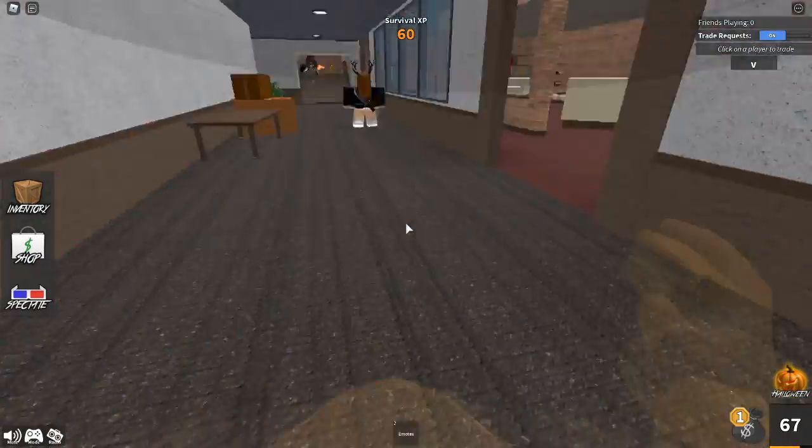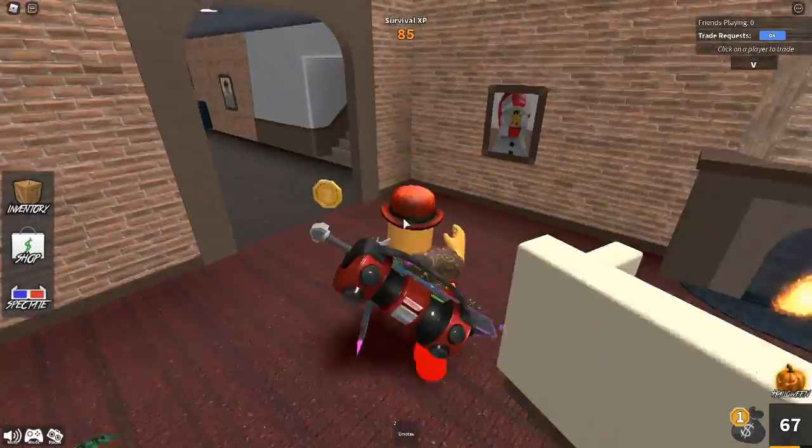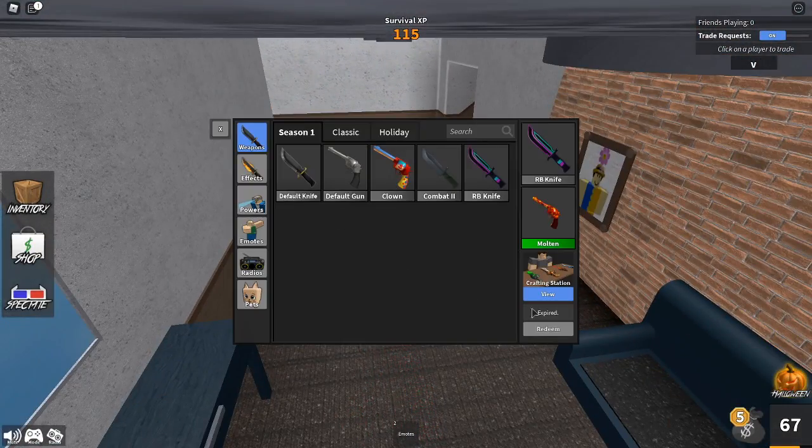The next code is 'coral', just like that. This one says expired for me, but try it out for yourself. This game is very weird because some codes work for some people and not others — it's just all over the place. Make sure you give it a try and see if it works.